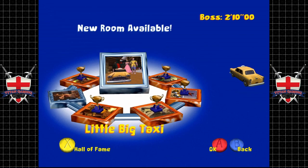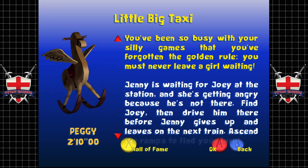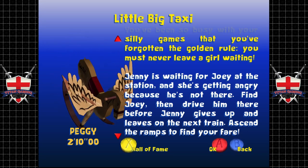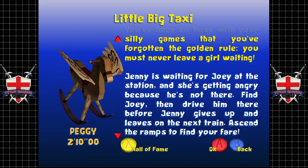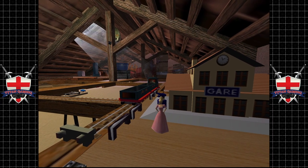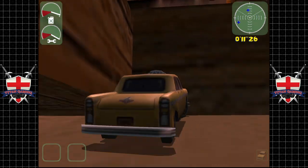We're spoiled for choice now anyway. Little Big Taxi next! 'You've been so busy with your silly games that you've forgotten the golden rule — you must never leave a girl waiting. Jenny is waiting for Joey at the station and she's getting angry. Find Joey and drive him there before Jenny gives up and leaves on the next train.' Jenny's being a bit of a bitch. Joey's just chilling out — probably trying to get away from her to be honest.